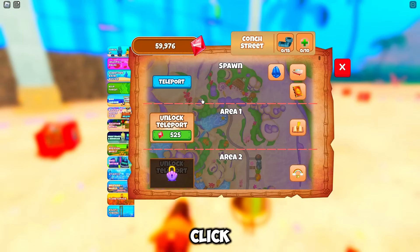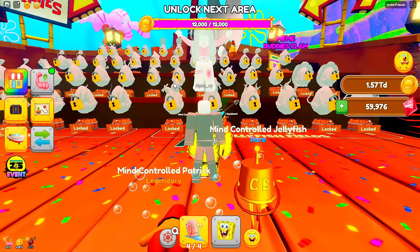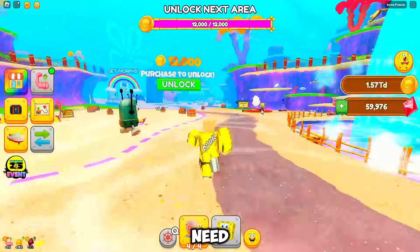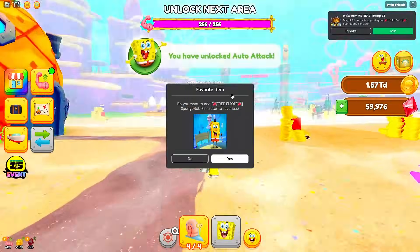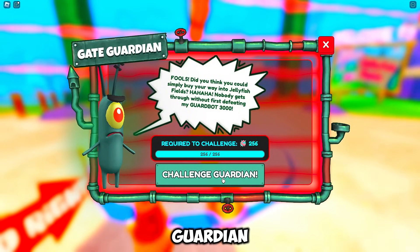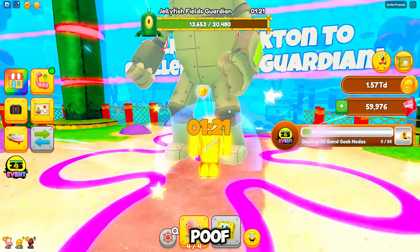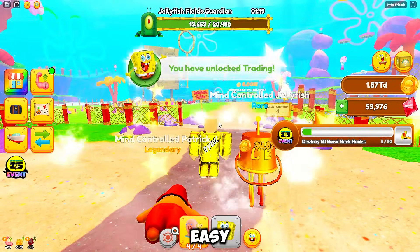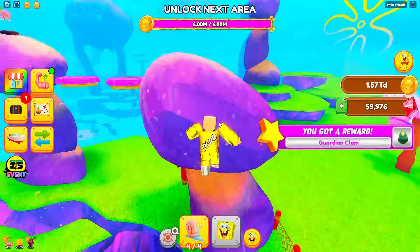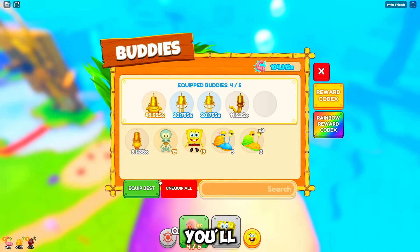Click the Teleport button and go to the spawn area. Follow me again — you need to unlock new areas using coins. Head to the Plankton Boss Battle and click Challenge Guardian. Just whack the boss three to four times and he's gone. Easy peasy. Next, complete this simple obby game. Reach the end and you'll unlock the fifth buddy.